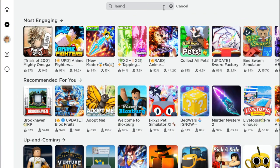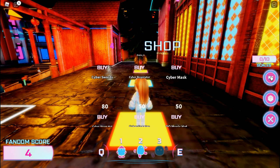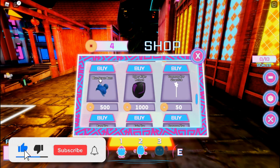To get this free item, go to the Roblox search bar and search up 'Lunch Party,' then join the first game. After you're in the game, click on the cart/shopping icon on the right side of the screen and then scroll down a bit.